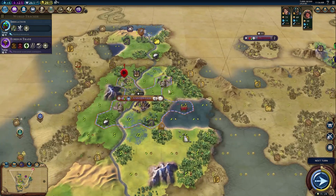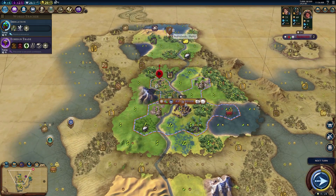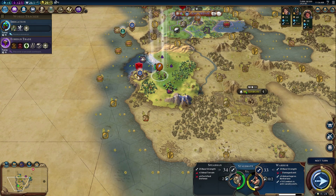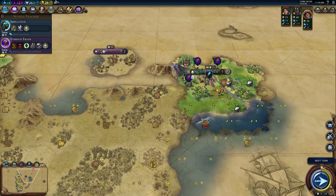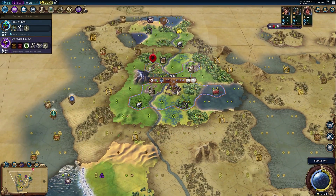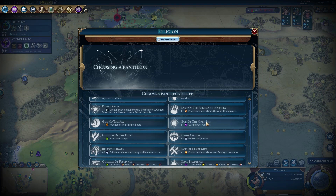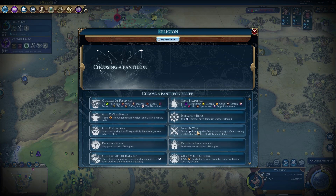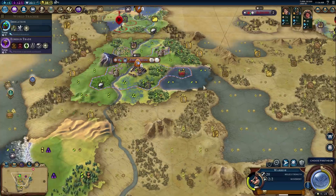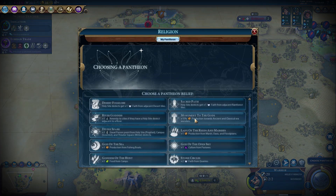I think Norway and us are going to be buds. I'm going to stay here for a turn, mostly to make him do attacks across the river. Barbarians keep triggering but we take them out, getting a promotion that makes this guy die quickly. We got our Pantheon. We want fishing boats — there are just so many sea tiles here it's really good for us. Our other option would be divine spark to try to guarantee our religion.